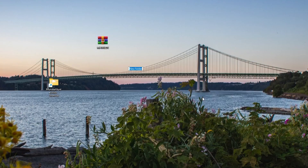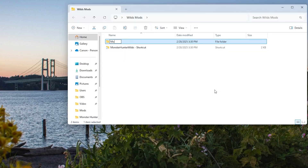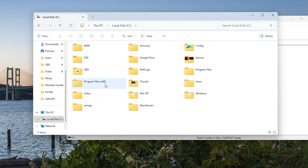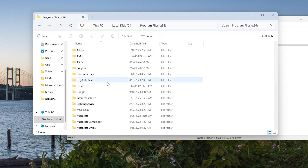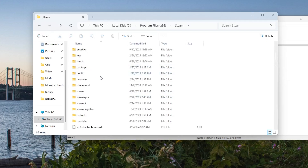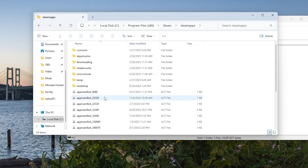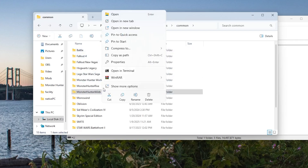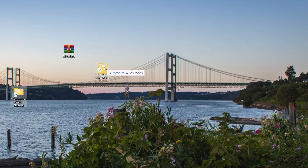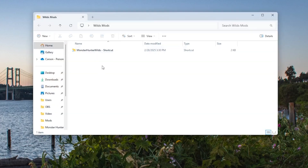To keep things organized, I suggest you make a Monster Hunter Wilds mod folder, and inside that mod folder, make a mods list folder. Next, you'll want to locate your Monster Hunter Wilds folder. Mine, through Steam, is in the C drive. Then you'll want to find Steam, go into Steam Apps, go into Common, and this should have the games that you're looking for. From there, right-click on Monster Hunter Wilds and create a shortcut, then put this shortcut into your Monster Hunter Wilds mod folder.